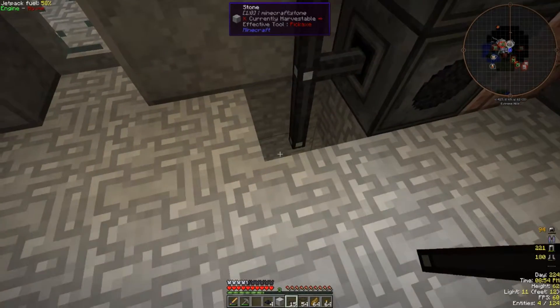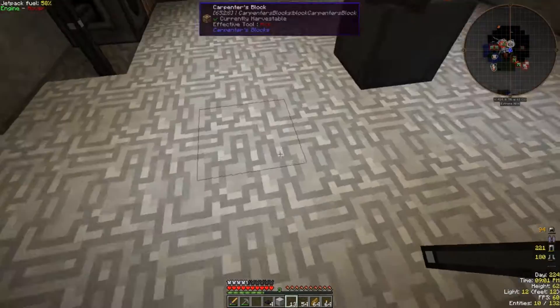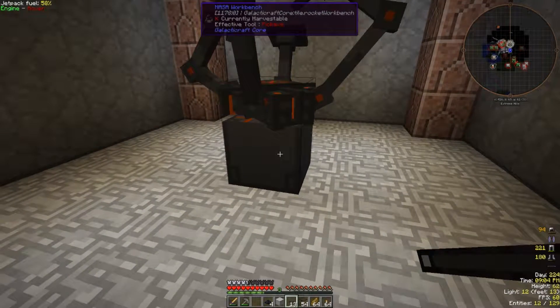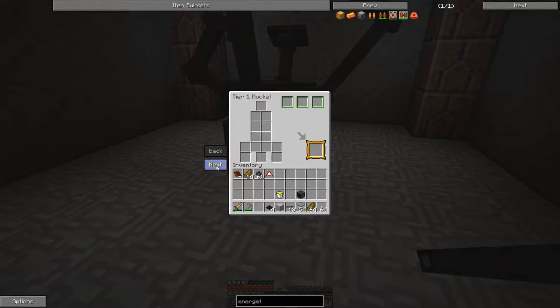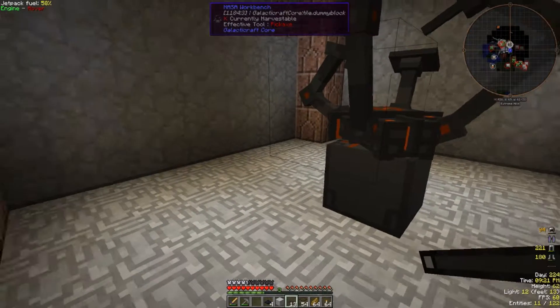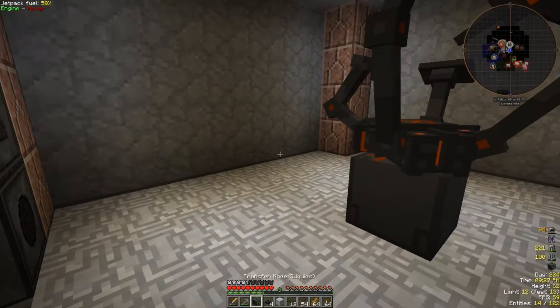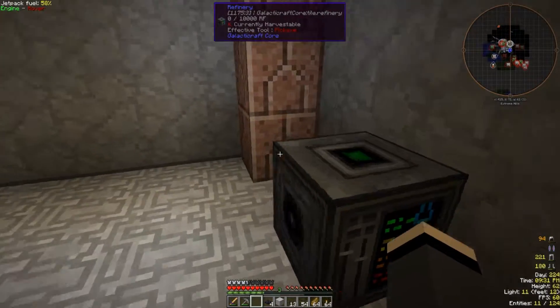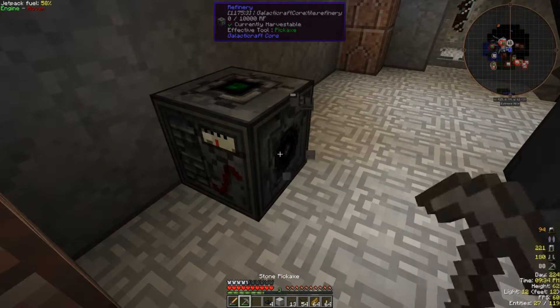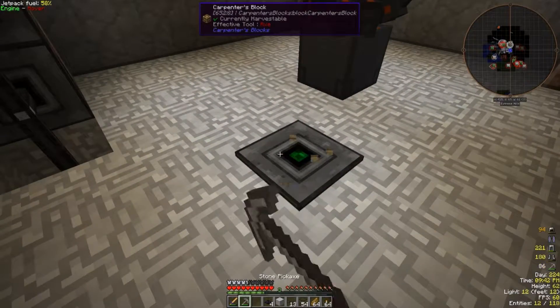We'll get these guys hooked up - I haven't run power into this room yet. The NASA workbench doesn't require any power, good. I got a notification: 'New schematic unlocked - you can find new schematics by completing dungeons on planets and moons.' So that's how we get the other schematics. The refinery has power input on the top.